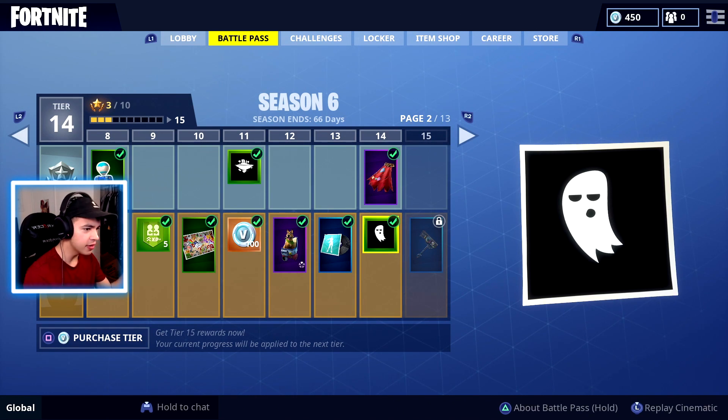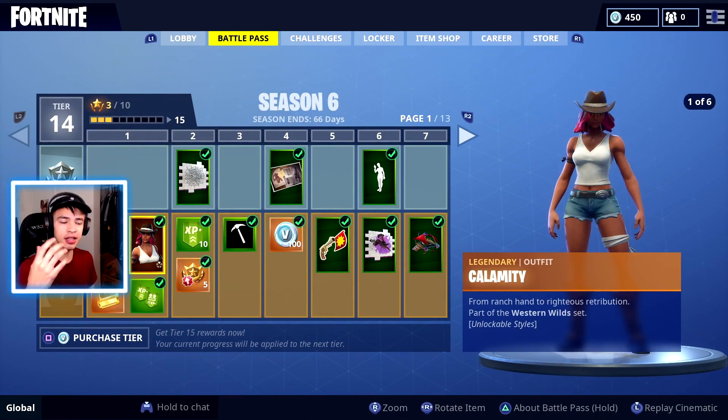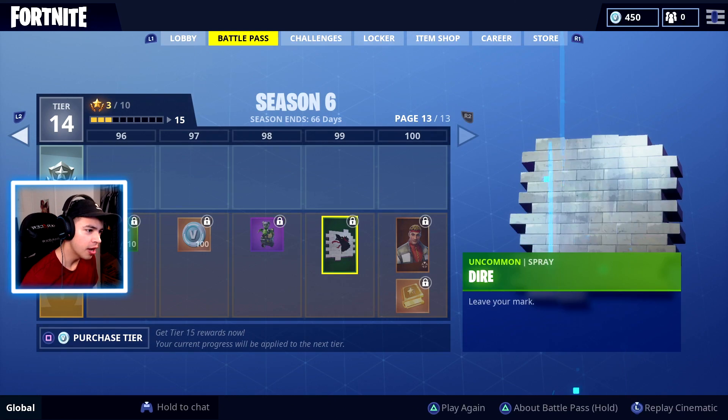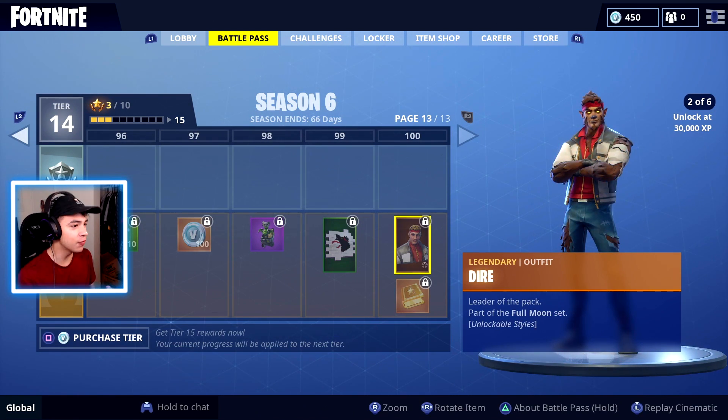Pretty same deal with Season 5 is that this Battle Pass, you're getting a progressive-type skin — two of them, actually. You have the very first skin, the Calamity skin, which turns you into a slim, thick cowgirl. And then we're going all the way to number 100, which is Dire, which is probably my favorite skin that I've ever seen in Fortnite.